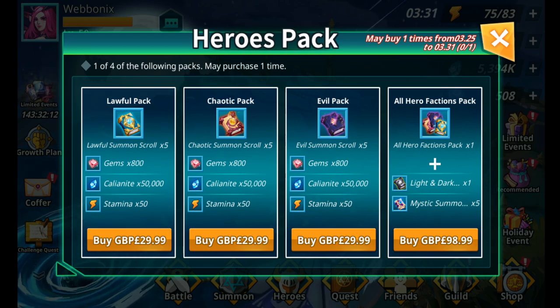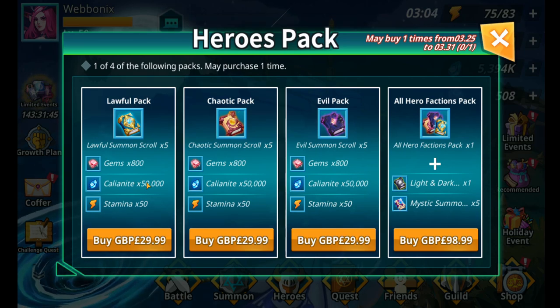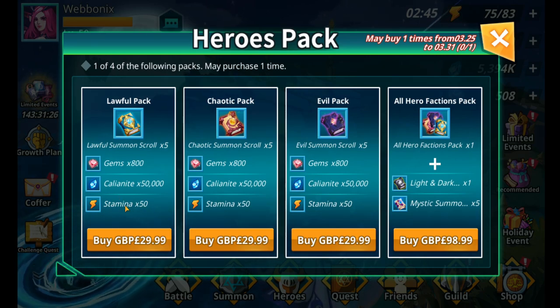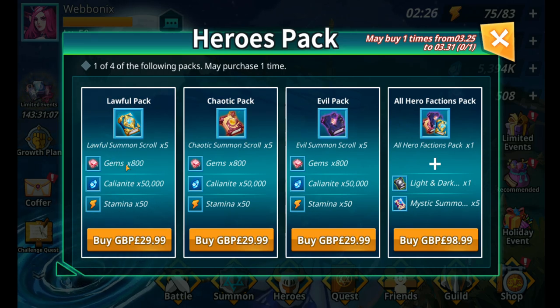The difference with the hero pack is you can choose which faction it rolls on, however that makes it less effective anyway since you can reroll heroes. In terms of Kalonite, you're getting 50,000 Kalonite for paying 30 pounds, whereas in the event you're getting one million Kalonite — that's a massive boost. For stamina, you only get 50 stamina paying for the pack, while in the event you're getting 480 stamina in total — again a big increase.